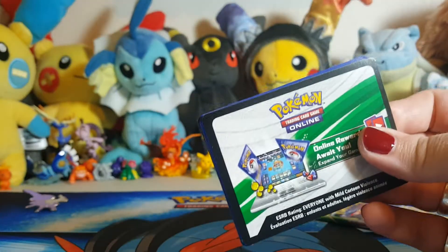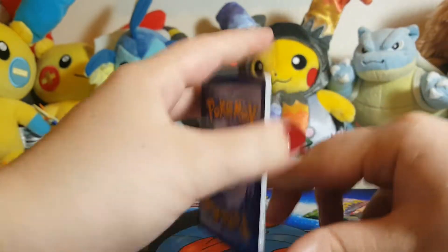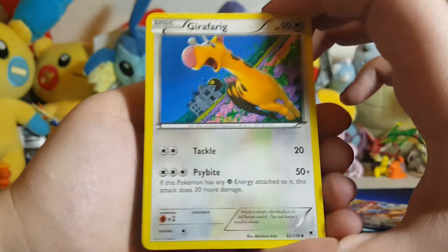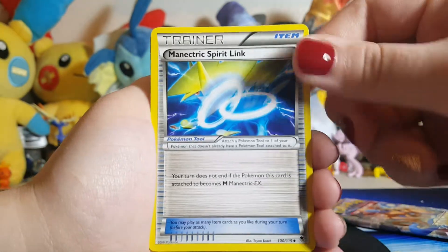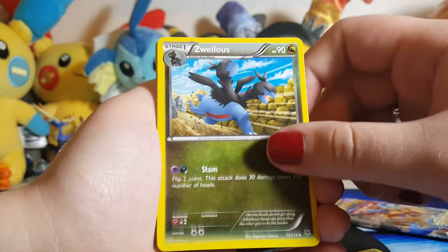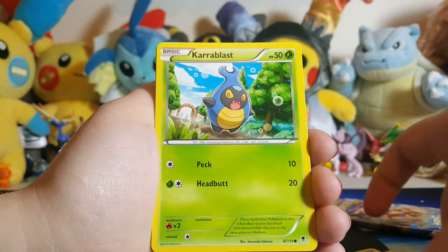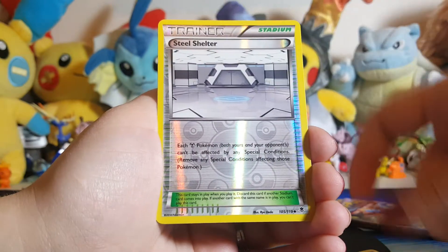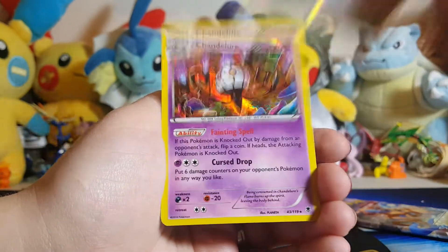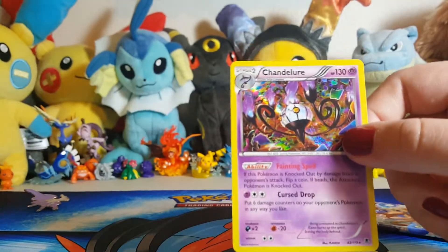Phantom Forces — easy to open, I like it when it's easy. There's the code for you guys. We have Girfarig, a Manectric Spirit Link, a Xerneas, a Pumpkaboo, a Skarmory, Carbink, Fletchling, Bunnelby, a reverse holo Steel Shelter, and a holo Chandelure.